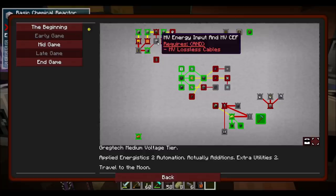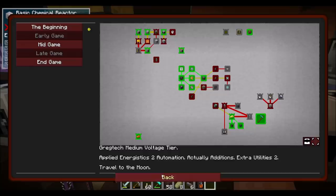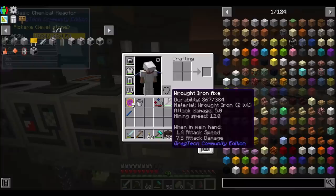MV lossless cables — 16x energetic alloy cables. Oh, you want the big ones! LV assembling machine we already took care of. Capacitors need that fluid stuff. Phenol coated substrate — the second tier one circuits — that's what we're working towards. Phenol is produced as a byproduct for making coal coke in the pyrolysis oven.